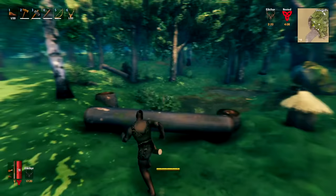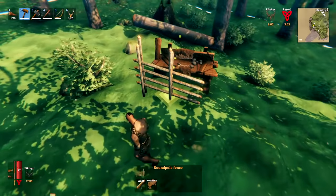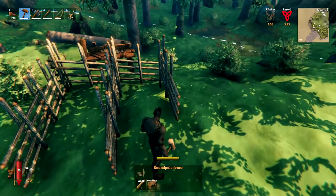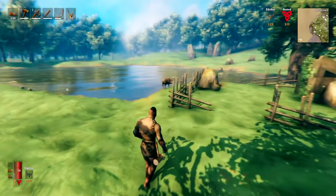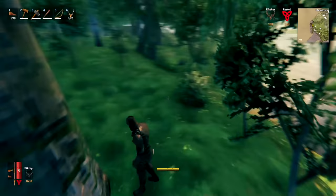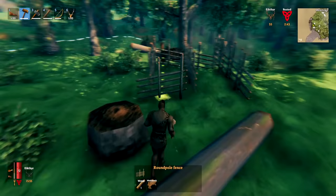Next up, start a boar breeding process. Stay near your base, find a bit of open area, place down a crafting bench, and build a small pen. Build it with a few fence pieces to create two separate enclosures side by side. Then go find some boar — ideally a one-star or two-star boar, but any boar is fine to get the breeding process going. Get the boar to chase you back to the pen, then trap one in each enclosure.